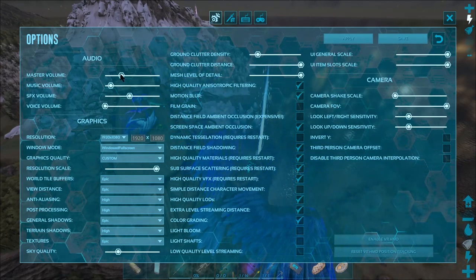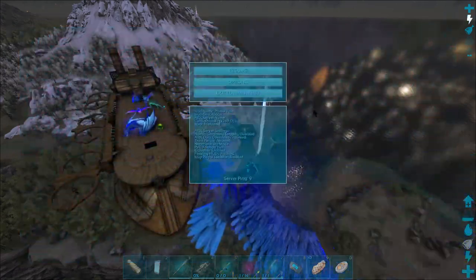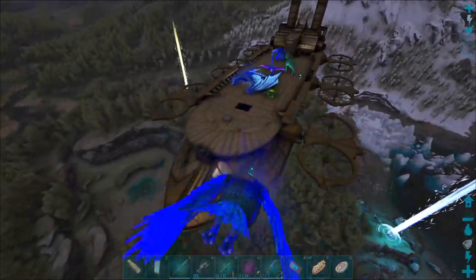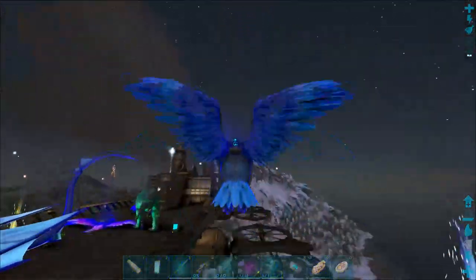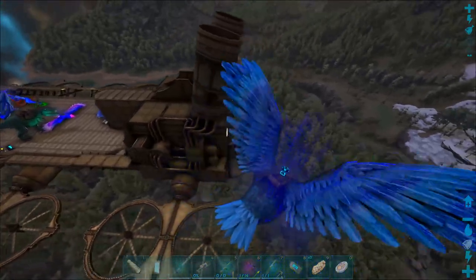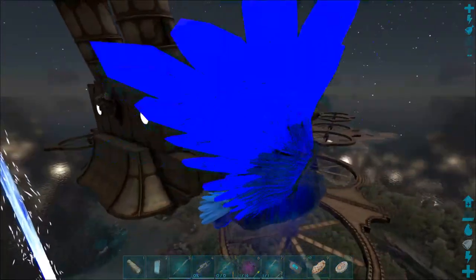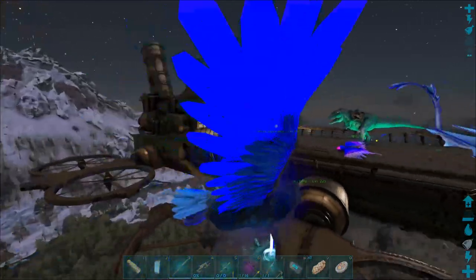Master volume, music volume — I don't want music on, just master volume. Let's try that. Now can we hear them? Oh, I'm flying into the fans — I don't want to fly into the fans. Good thing is you don't take damage for doing that. And this is the steampunk airship — steampunk mod by Ice Bez. This thing is massive.